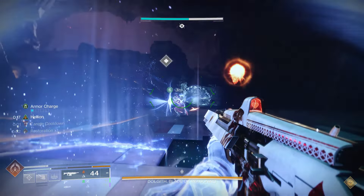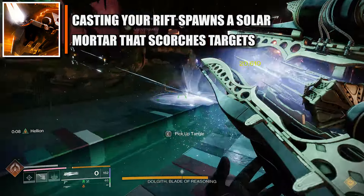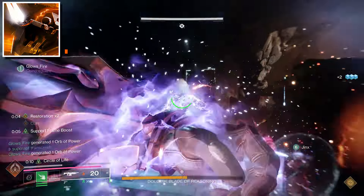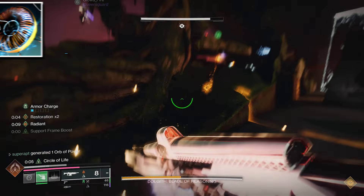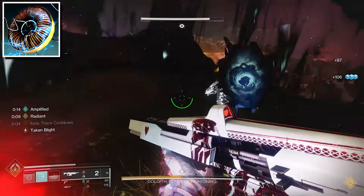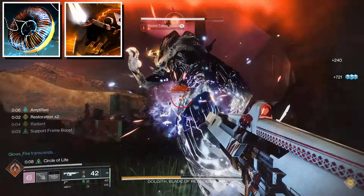For the aspects, I chose to put Helion — a new solar aspect. Whenever you activate your class ability, in this case our rift, it will summon a solar mortar that lobs homing projectiles at a distant target. Targets damaged by the mortar are scorched, and this gives you three fragment slots. For the second aspect, which is beneficial for our strand melee, is Lightning Surge. While sliding, activate your charged melee ability to blink forward, calling down lightning strikes that jolt targets as you rematerialize. We're going to have this three times because of our melee. You can also stun overload champions because it jolts them, and you're also going to be getting three fragment slots.